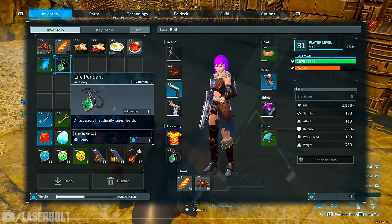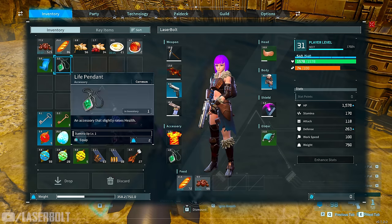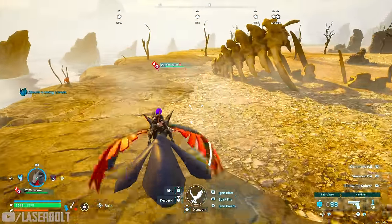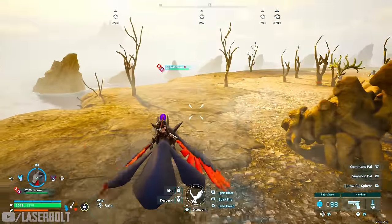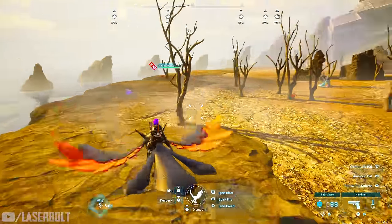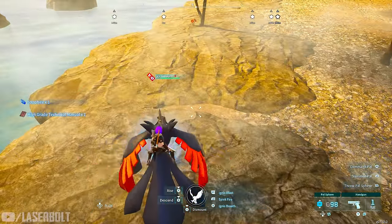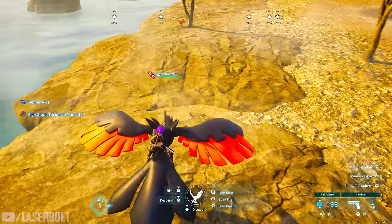A life pendant is pretty good - it's going to increase your health a little bit. I always keep my pendants equipped. The good thing about pendants is that if you haven't upgraded a certain category, you're able to do that as well. Gold chests drop really good schematics. The next chest gives us high-tech gear.